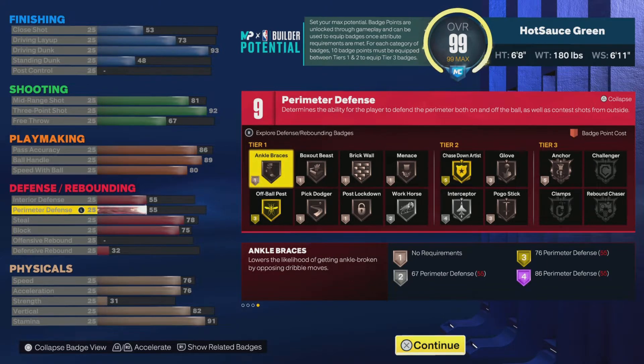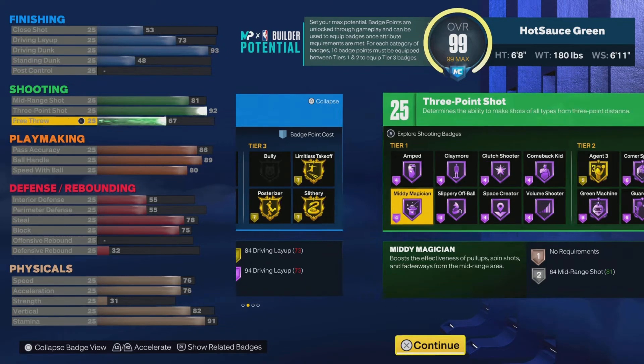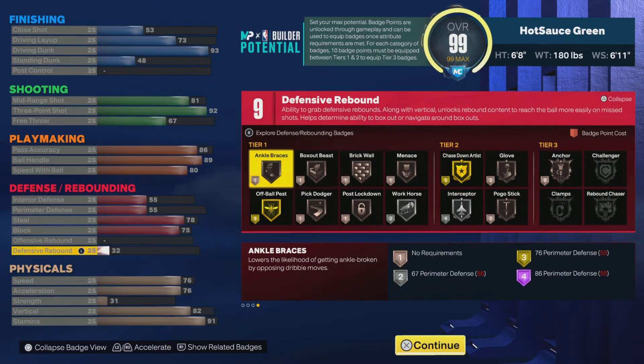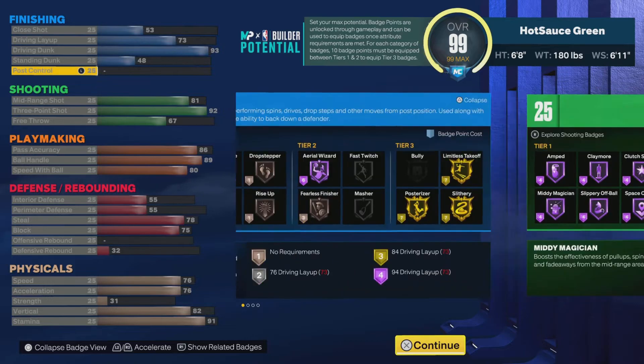With the gym rat giving plus four, that's 80 on perimeter. Plus four on strength makes 35. Plus four on driving dunk — you need an 82 with the contact dunk packages, and with plus four that's going to be an 86, so he's going to be jumping out the gym. And plus four on standing dunk is going to be a 95, so he's still a very nice player. He just kind of suffers on defense, but if you got defensive IQ he's going to be fine.